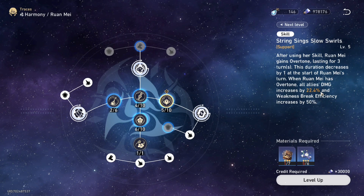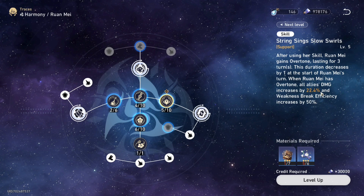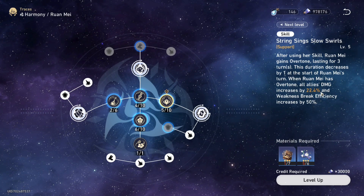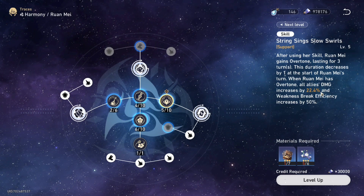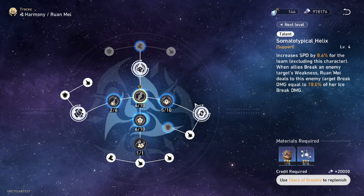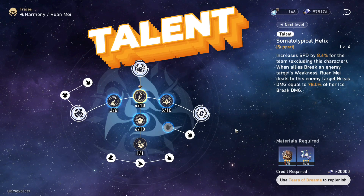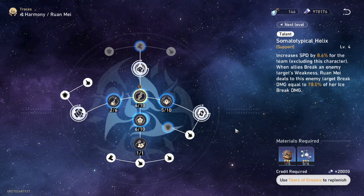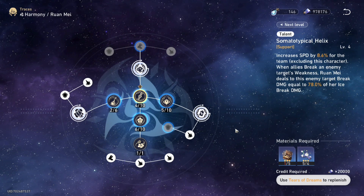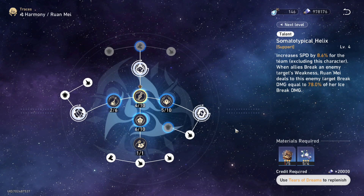So when Ruan Mei has Overtune, all allies' damage increases and break efficiency increases as well. On her talent, it's quite simple — she increases speed for the whole team by a certain percent.